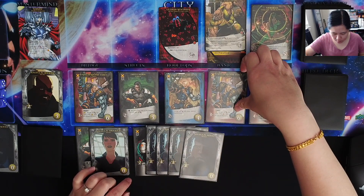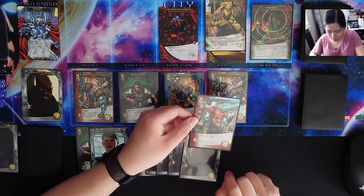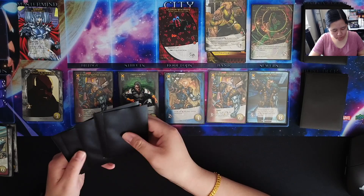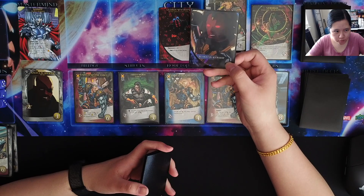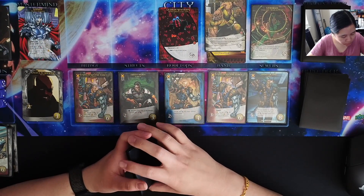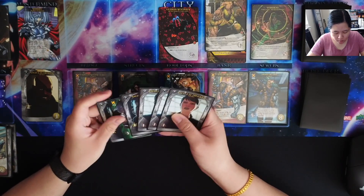We have a Master Strike — our first Master Strike. Master Strike says: stack the Master Strike next to Strife. Strife gets plus 1 for each Master Strike stacked. Each player reveals an X-Men hero or discards a card at random. I happen to have one, so I'm safe from that discard.